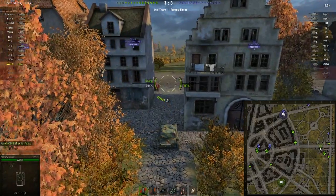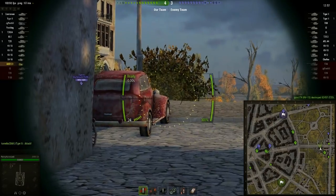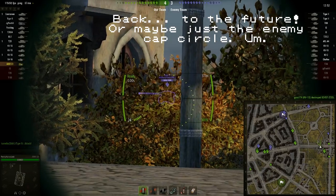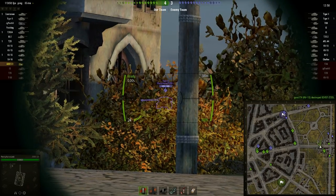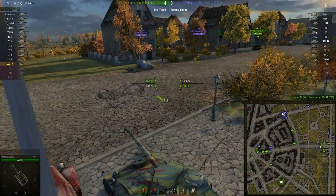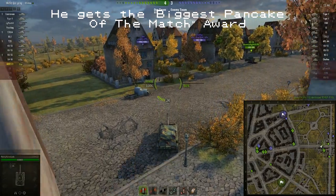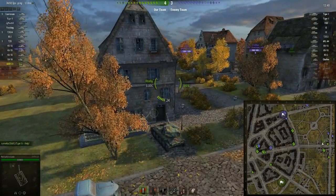Town is looking a bit dicey — we've got the T29 and Tiger II, but one of their top tiers is just sitting at the back of the map the entire time. That's some seriously hardcore camping. He's a bit wasted in a Tiger II.